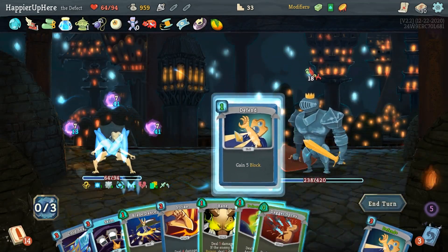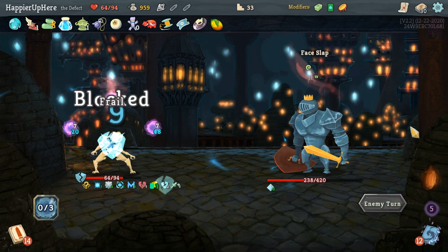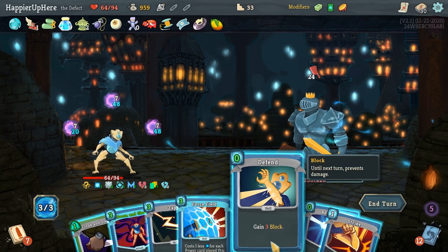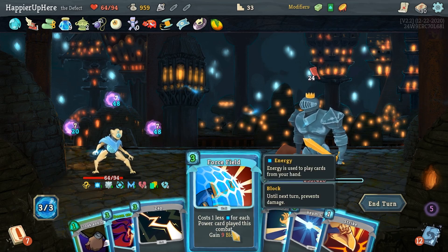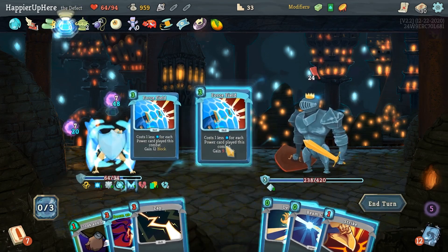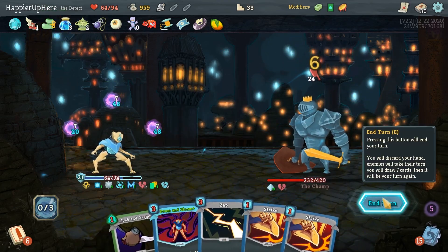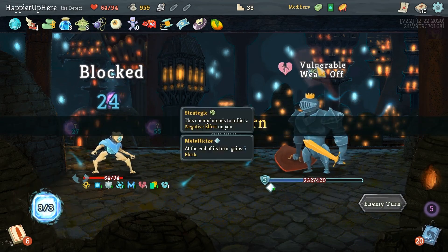I drew some defensive cards but I think I have to use the Buffer here. There goes one of my Buffers. 24 incoming — double-play Force Field. It's only 18 because I'm Frail. But then another 3 is 22 — that should be enough. Let's do that, then Defend. I'm fully defended. On turn four I get him below half, on turn five he transforms.